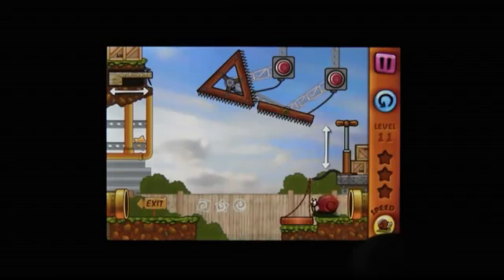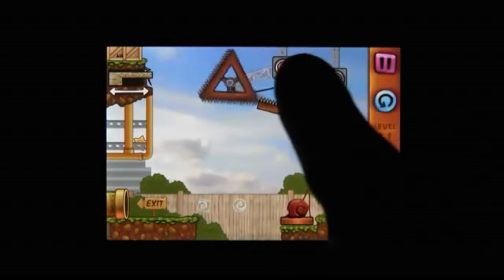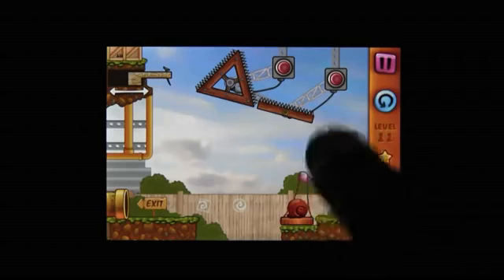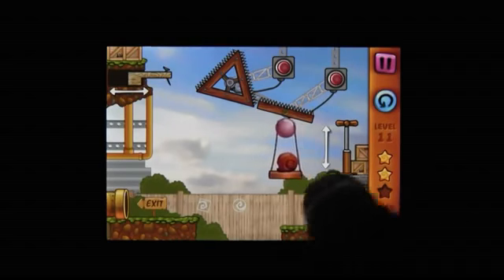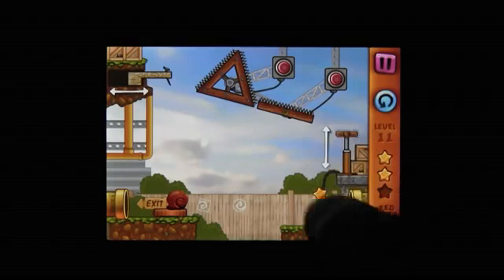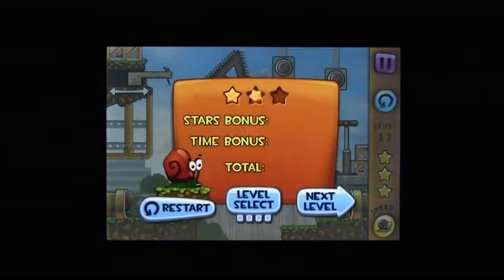Snail Bob is an interesting little puzzle game based on your basic concept of — get the mollusk to the tube. Who hasn't done that? So this is a new release from Chillingo, and obviously the idea is pretty simple. You have to ensure Bob gets into the pipe, and you do that by manipulating objects in his environment.